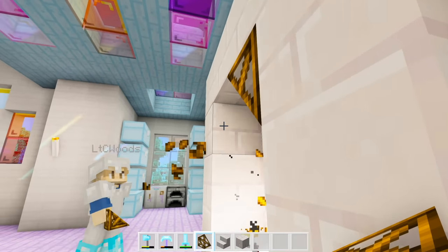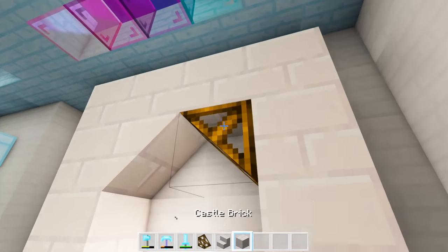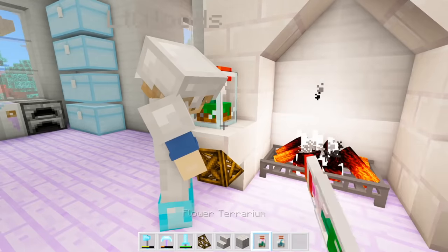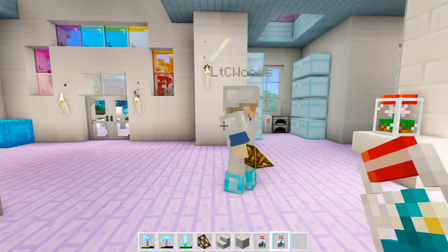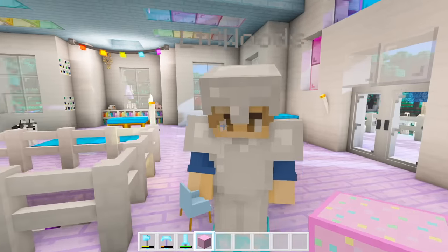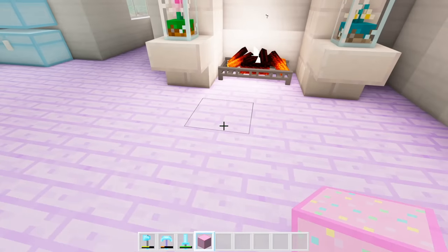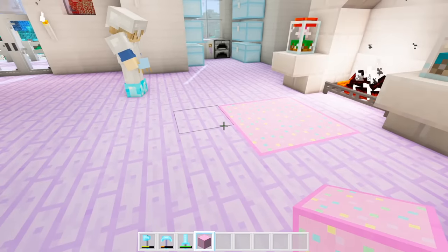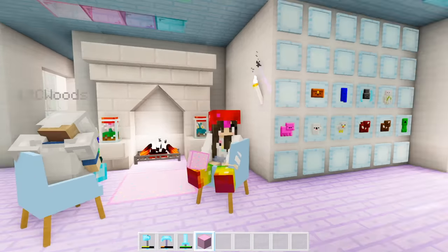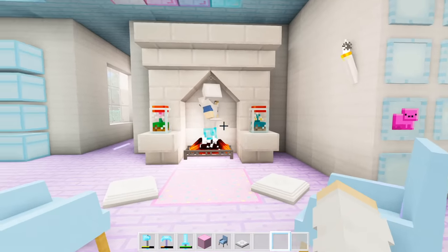We start arranging the display wall with item frames and try upside-down stairs for decoration. We add little terrariums which look really cute. Since I have a blue carpet by my bed, I'm thinking we do a pink one over here - especially this one because it looks like it has sprinkles in it. I love these because they match the item frames, the chests, my bed, and the roof - basically anything blue matches this house.